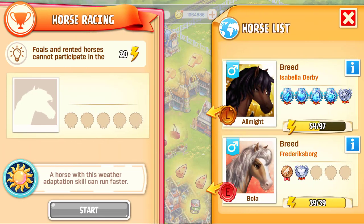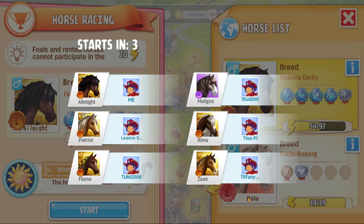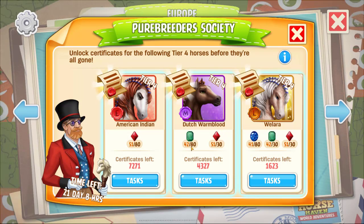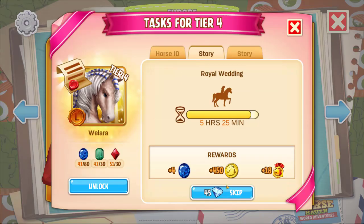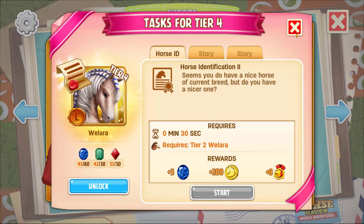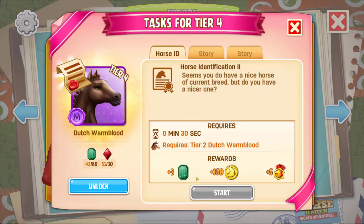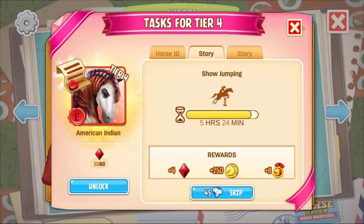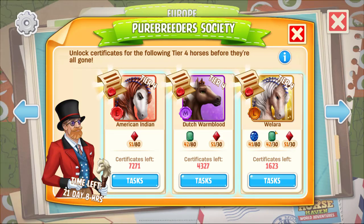We're going to go ahead and run these again. Some of my horses should have recovered their energy, like All Might for example. This is the progress I've made so far with Pure Breed Society — we're getting closer to the end of the American Indie. The Warlander is the one I'm going to go for first and then work backwards. I've still got a couple of hours on a lot of these. I have reached what I need for both of these — I just need to get more of the blue gems. The Dutch Warmblood still needs more green gems as well.